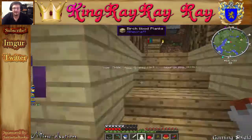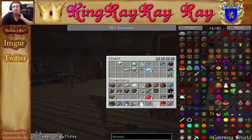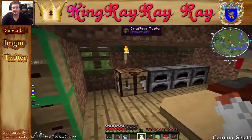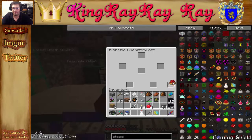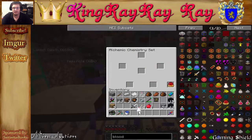Now I wanted to make the reciprocation potion — it's kind of like thorns. We have to have an arrow, a potion flask, and a standard binding. Over here at our alchemy chemistry set, we put the blood orb in, then the arrow, flask, and binding. Give it some time and it will make our potion. And voilà — reciprocation for one minute.